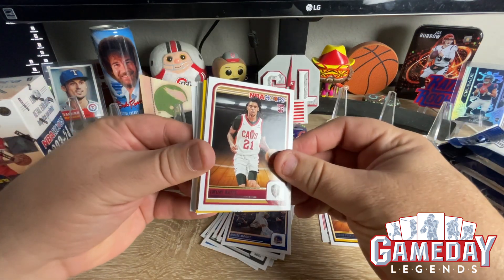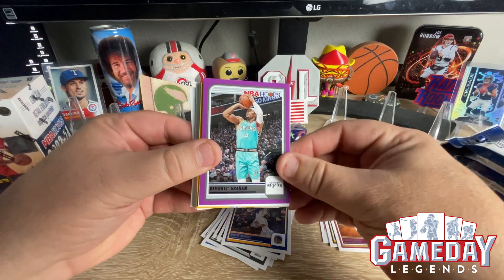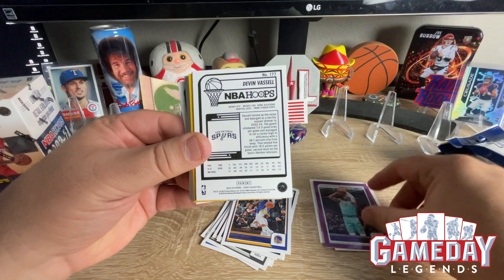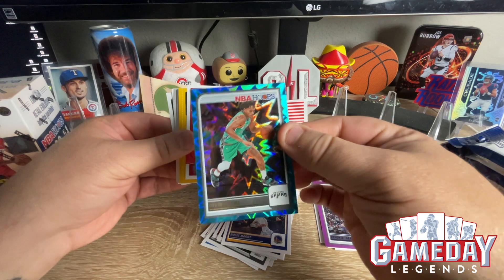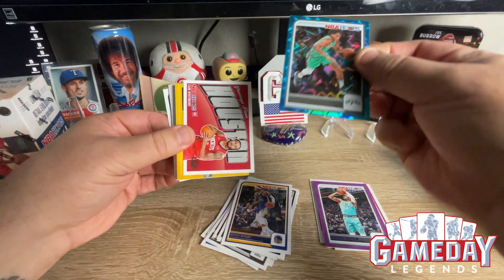They'll have some rookies in the middle. Then we got Bates. And our purple is going to be Devante Graham. Very cool. Oh, we got Devin Vassell backwards — I don't know what that means. Oh, it's a teal explosion! Very cool. That is sweet.